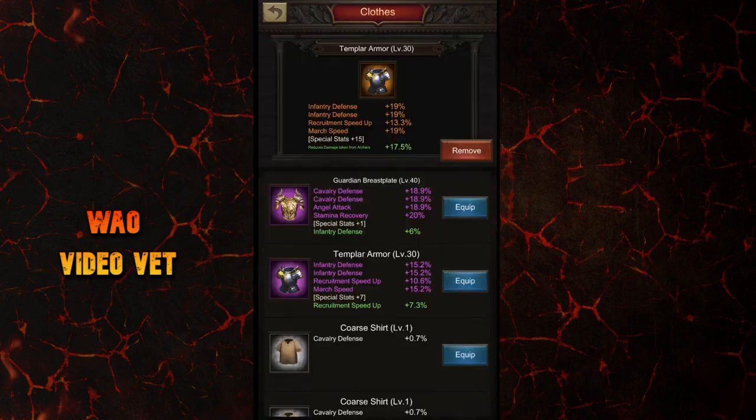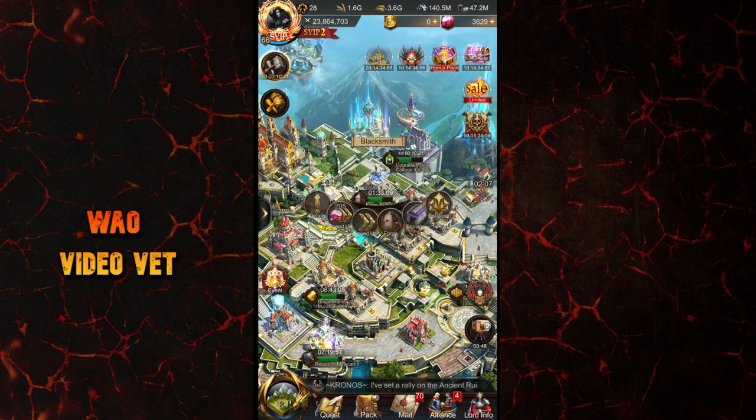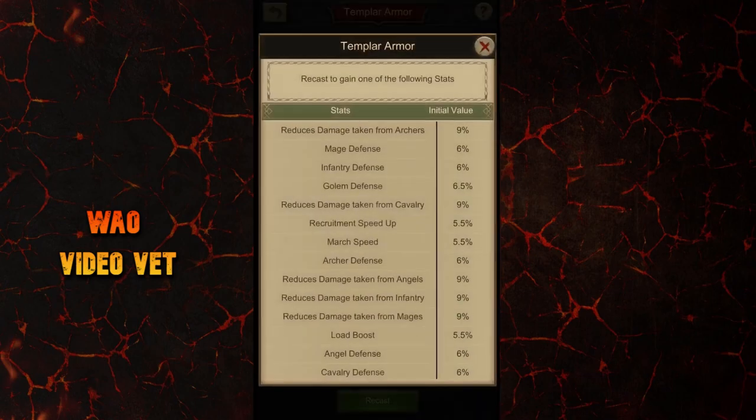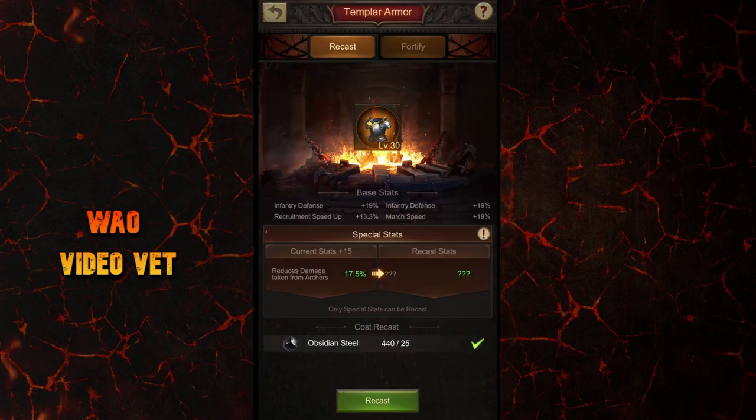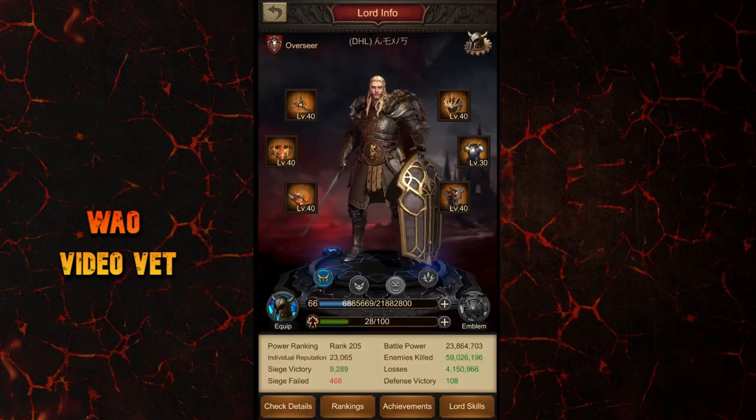Next up, helmet and armor. Both of these pieces have two options: damage reduction against mages and damage reduction against archers. You could either choose a balanced setup with one each on each piece, or have double damage reduction against just one troop type. This depends on how much your other technology improvements can give you, so compensate based on your total technology and gameplay style. Even though there are more mage players than archer players around, I wouldn't recommend re-rolling if you already have one of these two.